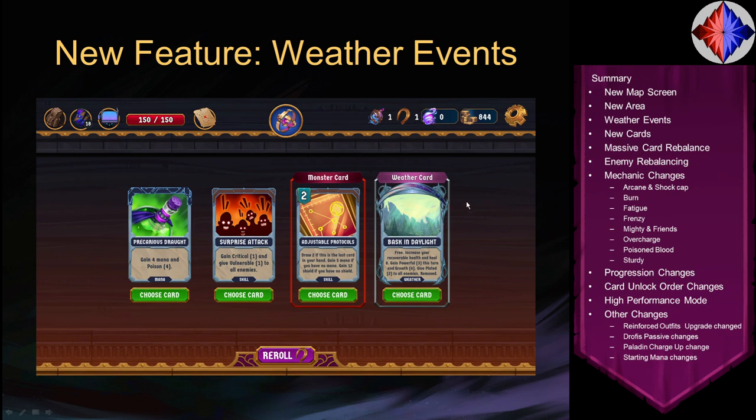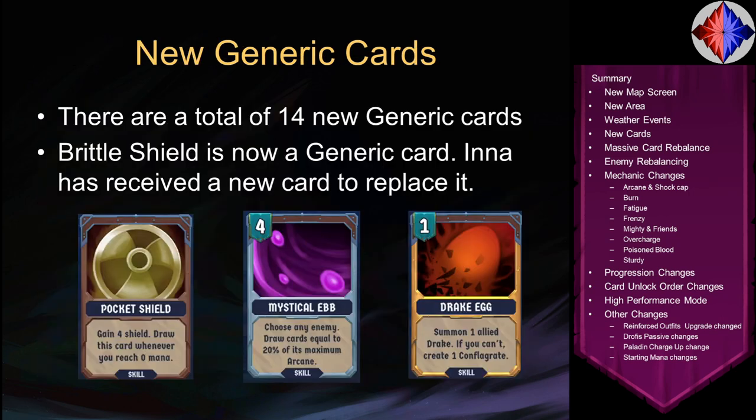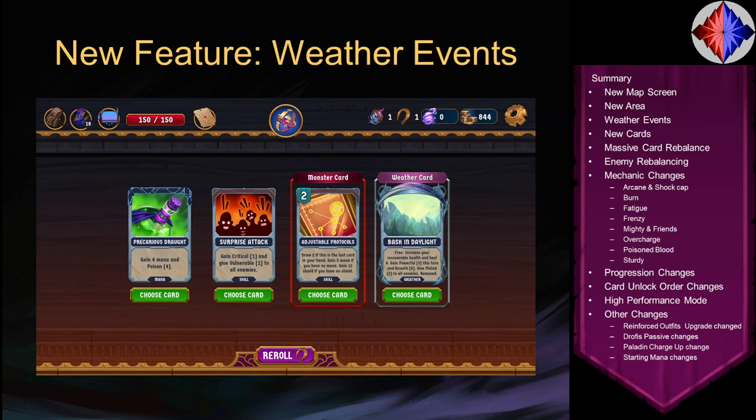After finishing a weather fight, you're offered a weather card. This one is called Bask in Daylight: it's free, increases your recoverable health and heals six, gives you Powerful 3 this turn and Growth 6, but then gives Plated 2 to all enemies — and it's removed for the rest of the fight, so you can only play it once. It's a powerful heal and gives you Growth to set up the rest of the fight, but in exchange all enemies have Plated 2 until you get rid of it.